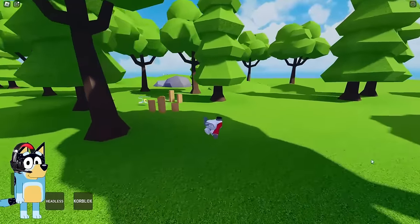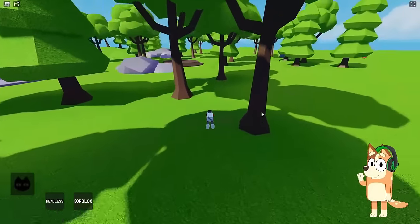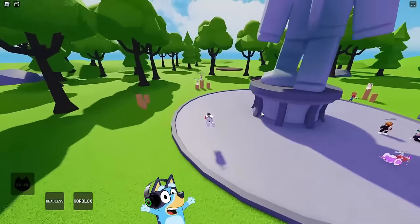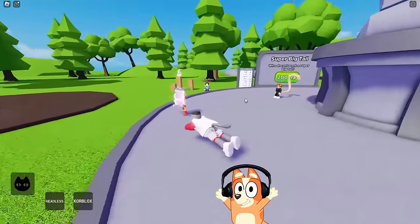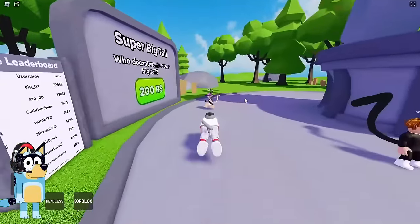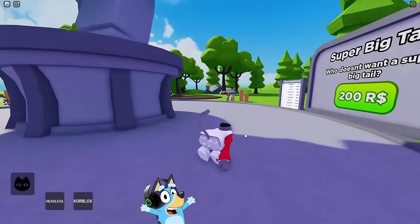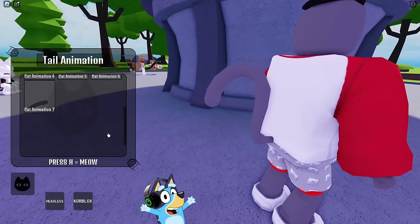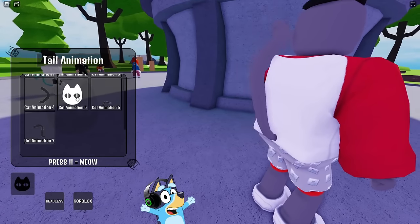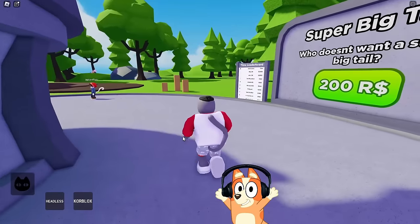There must definitely be some way to get a huge cat tail — we should ask other cats. Let's try to find this tail in the forest first. Maybe someone who gives these tails is hiding somewhere under the tree. This is an ordinary forest, and we should ask other players about the big tail. Oh no, they took her tail and now she doesn't look like a cat. They say that you can turn it off in the settings, but we couldn't find it. Maybe we were just looking poorly. Let's go to the settings and try to change it. We were told to click on the tail twice, but our animations just change — our tail doesn't get any bigger.